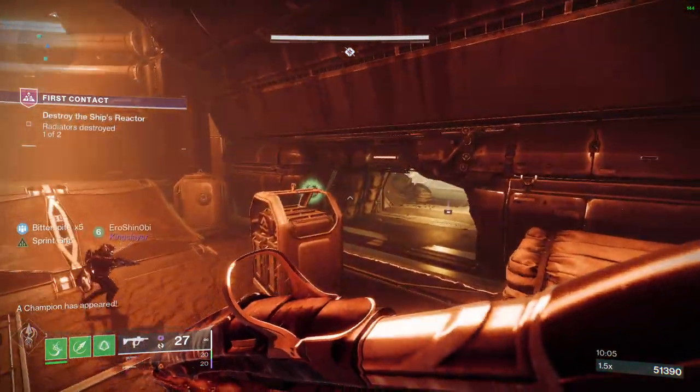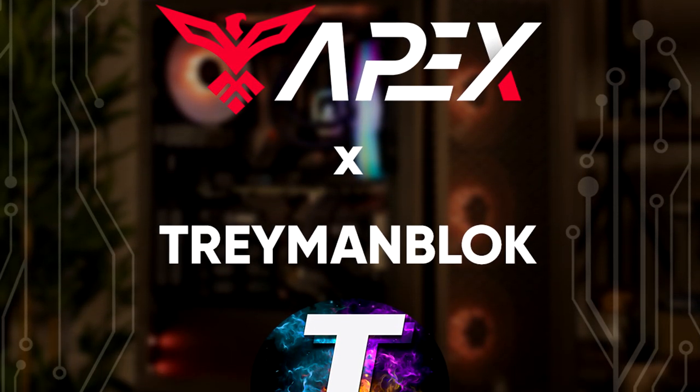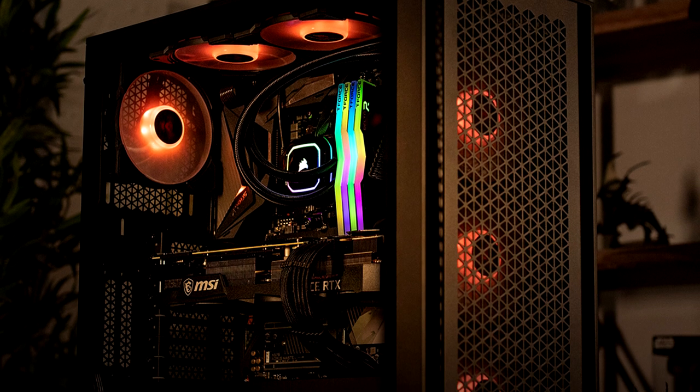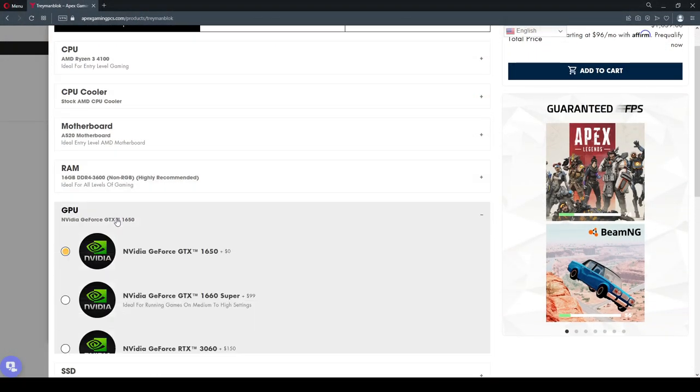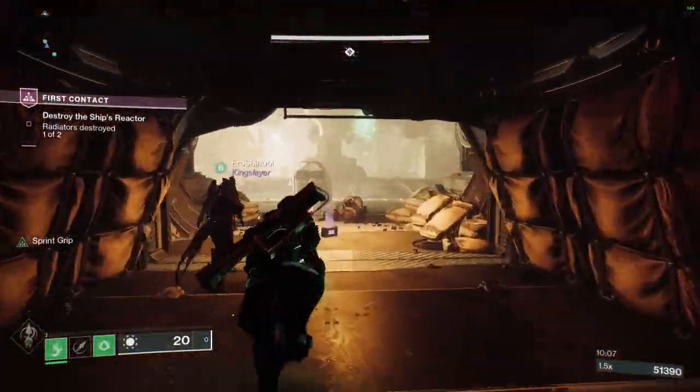Quick shout out to Apex Gaming PCs, which I have worked with to make my own personal PC line now available for you to check out. You can customize the PCs as you please, and you can use my discount code TRAY for up to $250 off.